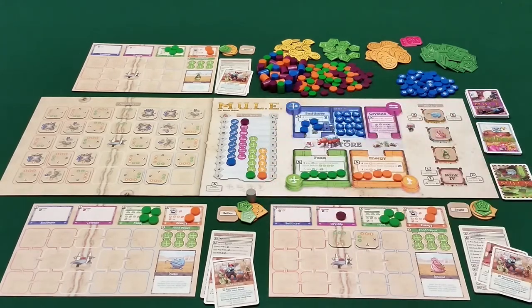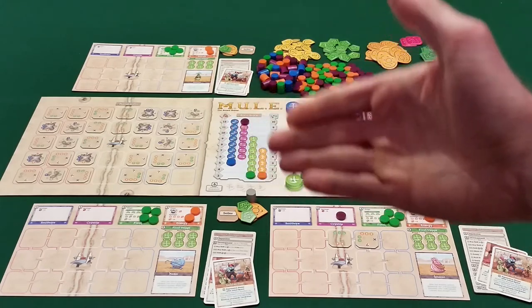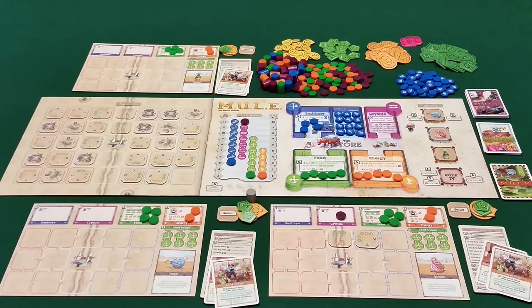The other two goods are food, which is green, and energy, which is orange. Smith ore, food, and energy prices will fluctuate up and down based on supply and demand — there's a certain colony demand, and players determine supply based on how much they produce. Cristite can be a very high profit item but also very unpredictable. So there's two opposing strategies players can pursue or blend however they see fit.